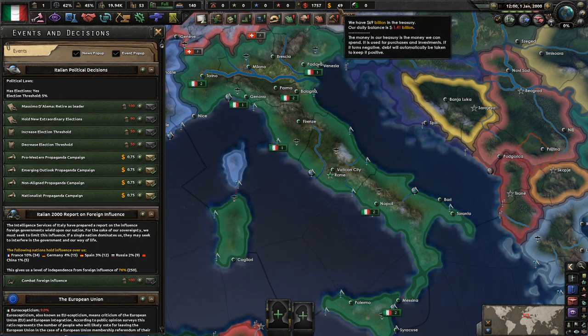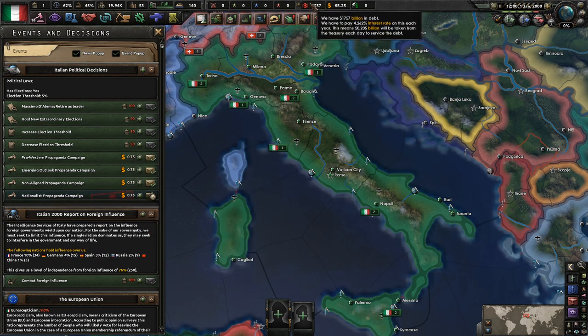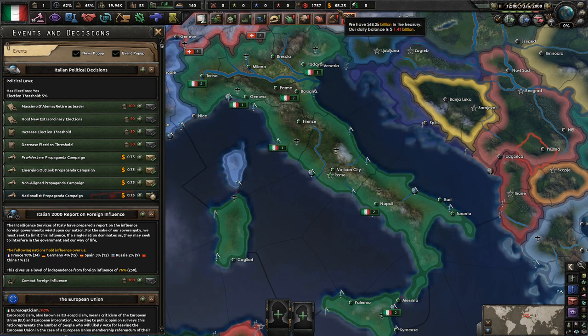75 million dollars, so that's 750 million — doesn't really matter. We're going to do the propaganda campaign anyway. We do have some money up here; we have no national investments. We have 68 billion in the treasury and we're 1.7 trillion dollars in debt.